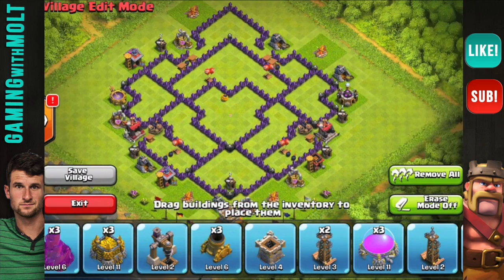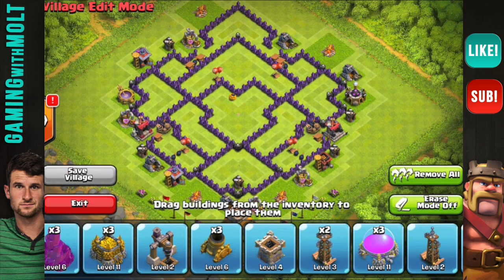This is a farming base — we are no longer pushing trophies. I think we got a little ahead of ourselves and nobody really commits to it. They're like 'yeah let's do it' and then two weeks later they want more resources and quit, so it's a little annoying.